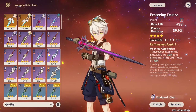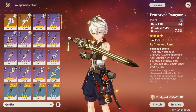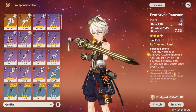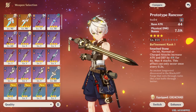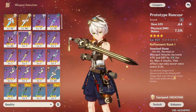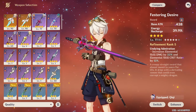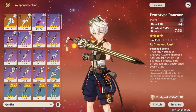But in the endgame when you're min-maxing and have a ton of energy recharge on your artifact pieces, the higher base attack on Rancour actually benefits you more because it gives more damage from your burst. You can't build base attack on artifacts — there's no base attack substat — so on a weapon, base attack is usually more valuable than anything else. Because of that, in the endgame Rancour will actually give you more damage than Festering Desire.